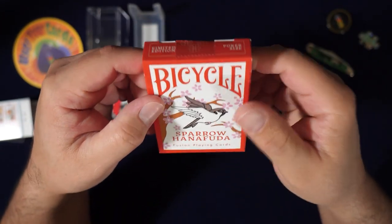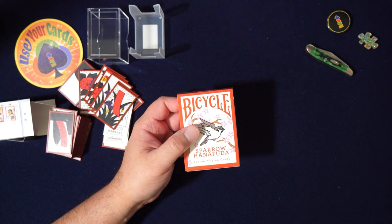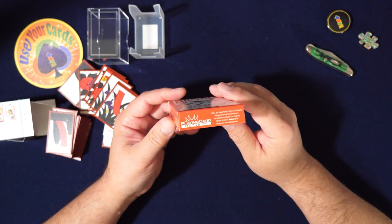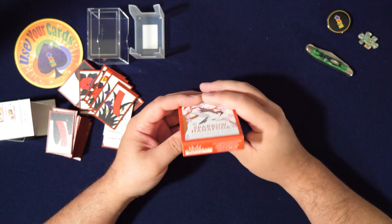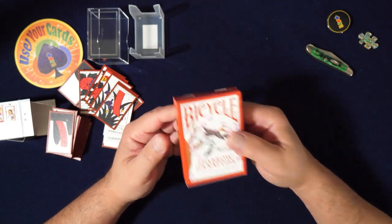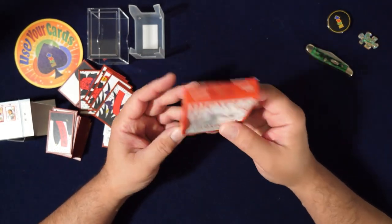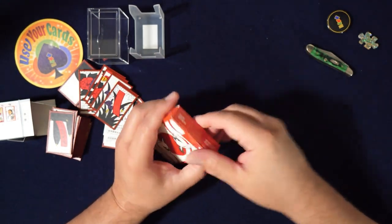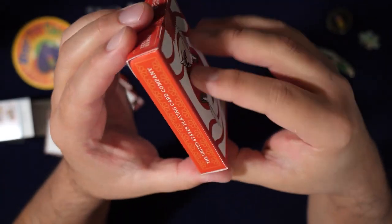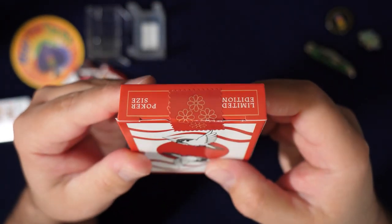This is classic stock, and the designer - let me give proper credit here - the designer is... Juniardi... I can't say that, I'm really sorry. It's produced by Will Roya, that's a lot easier to say. There are only 200 gilded copies, which is cool. Anyway, Japan - I kind of went all over the place there. Let's look at the tuck box. The name threw me off trying to say it.